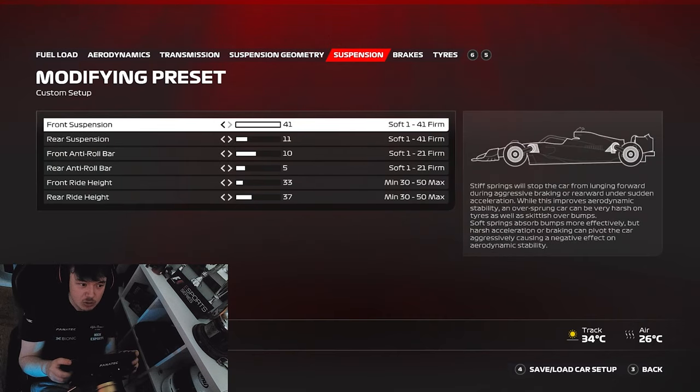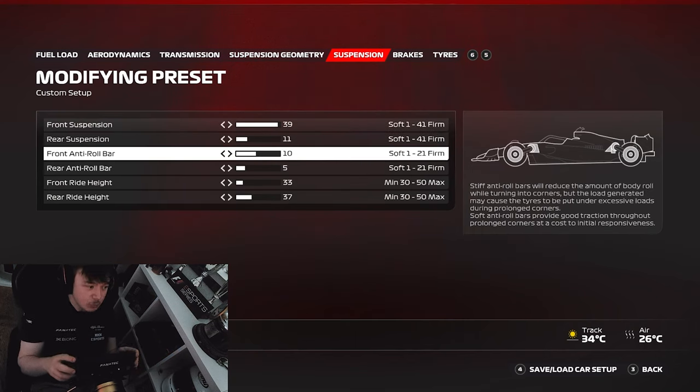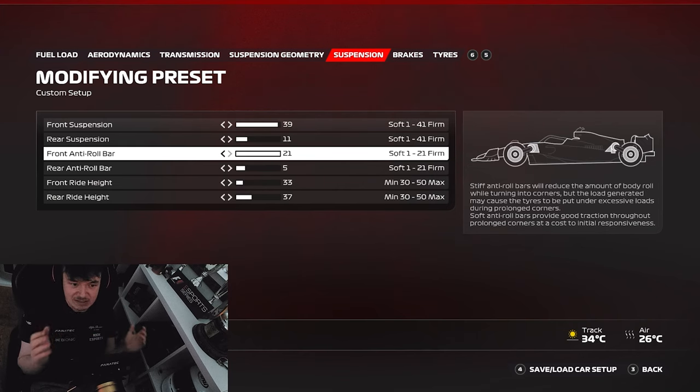For better rotation through medium and low speed corners, lowering the front suspension stiffness will help the front tyres bite into the tarmac better and give you that rotation. For better turn-in, you can also raise the front anti-roll bar to a certain degree. Be careful though - if you go all the way up to 20 (maximum in this game), you might get better initial turn-in for the first couple of meters but then you'll run out of anti-roll bar travel and the car will become too stiff, unable to load up the outside tyres.